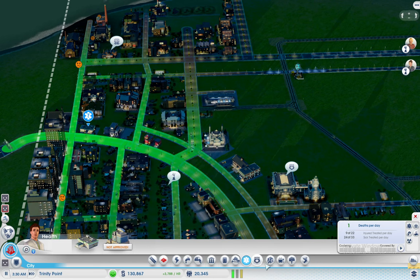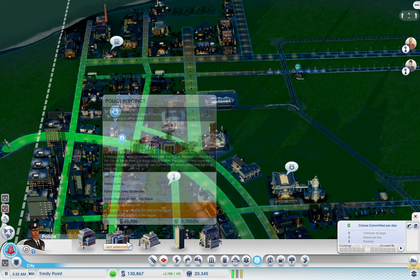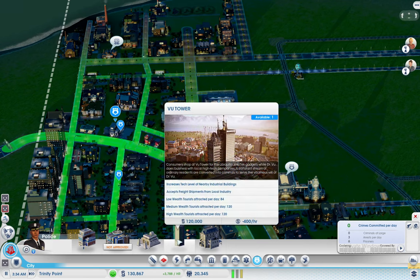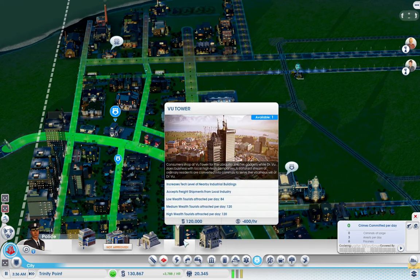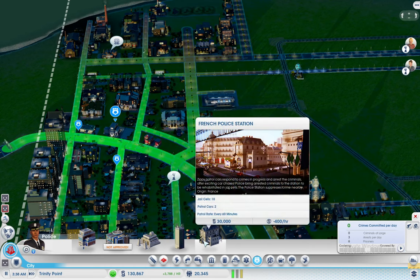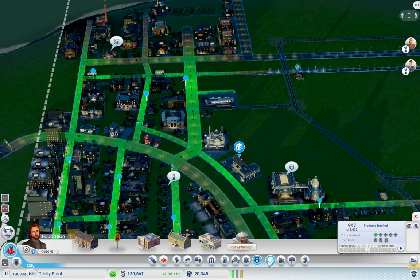Same with this one — the police has this already. I should really sort that. So the police — already have police stations. And that one's just a fancy police station. Now you've got the schools, which most of them I think I've unlocked.